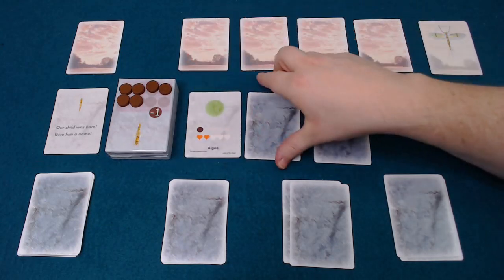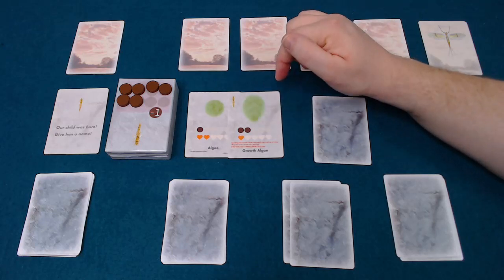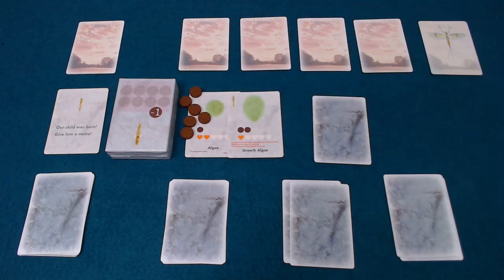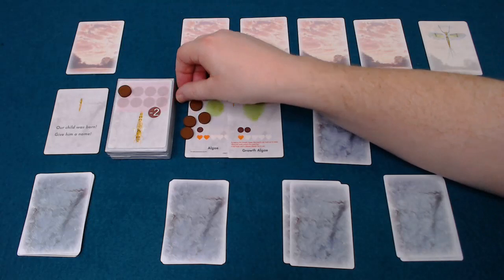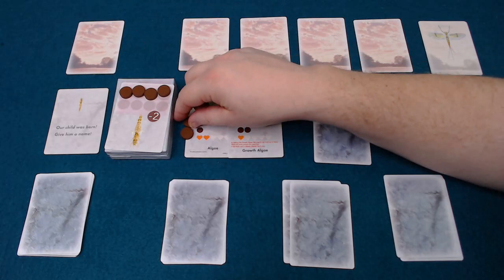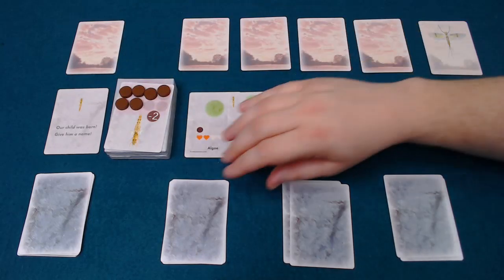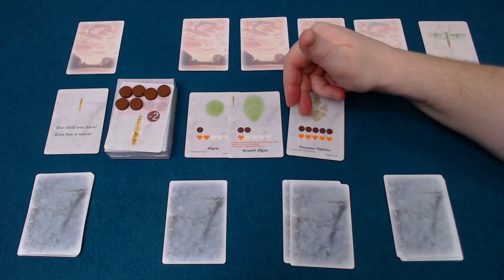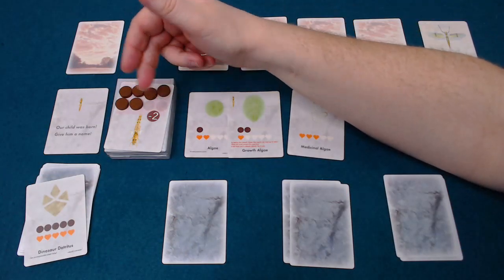As we go onwards, we'll see that the larval will feed. You'll get to growth algae eventually. When you get to a growth algae, you keep all the discs that are already in the stomach, but the larval grows, meaning it's going to be able to eat more food. You have to be more careful in how you balance what's going in, because if you play too many cards in a row that can't fit — for example, cards with lots of food like this dinosaur — if flipped over now it wouldn't fit, it would be discarded. But the larval's going to start eating two at a time.